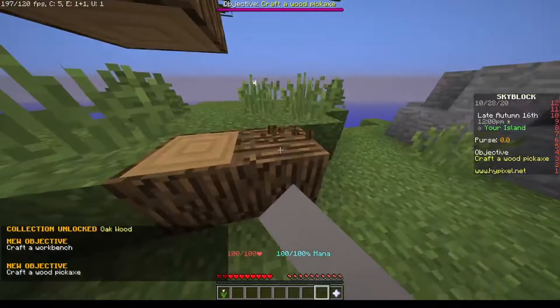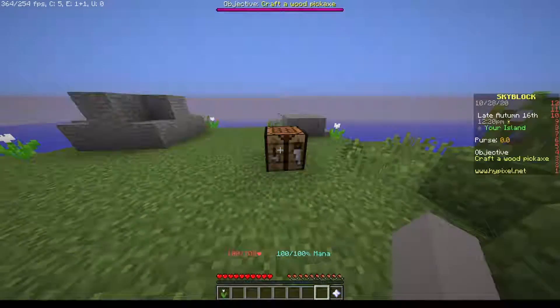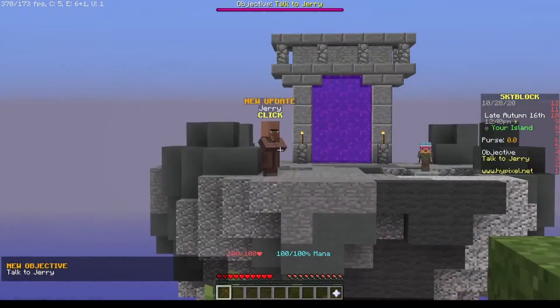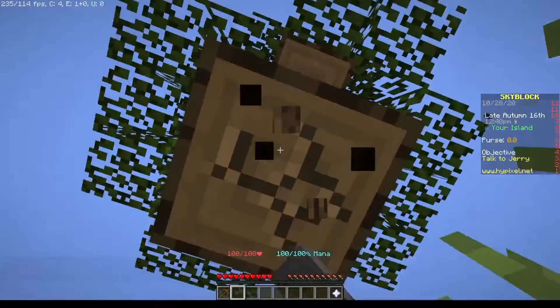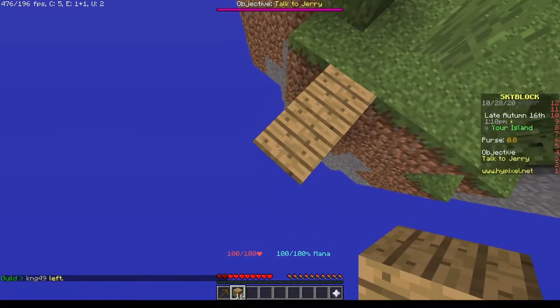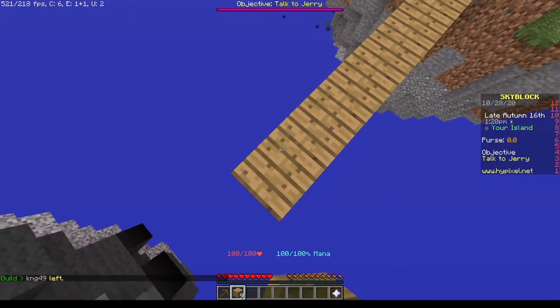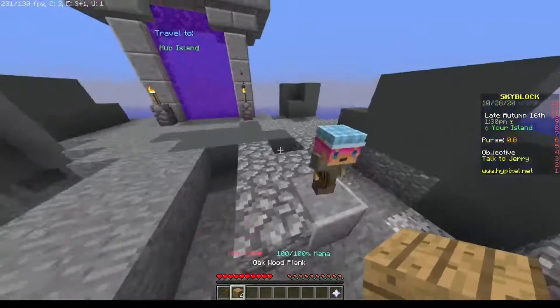Craft a wood pickaxe — oh, this is so hard. Why is the crafting table a chest? Talk to Jerry — is that Jerry? Am I supposed to get over to Jerry? I think I need blocks. Do I speed bridge? I don't know what happens if you die in this game, and I don't have any more trees so I'm gonna not.